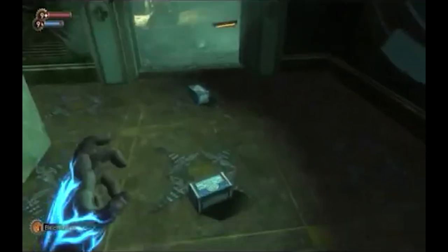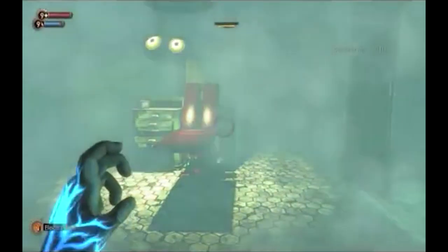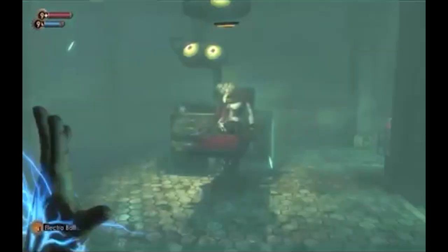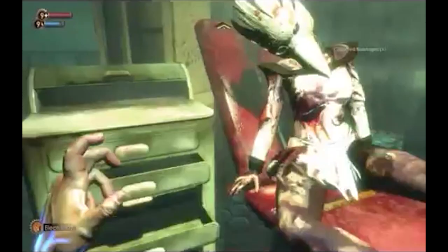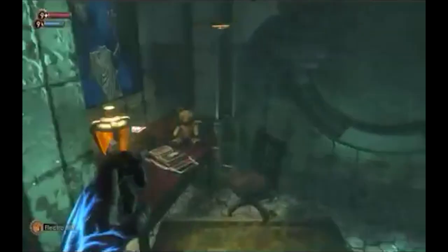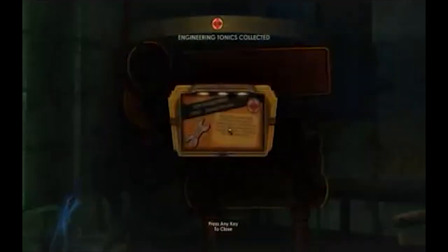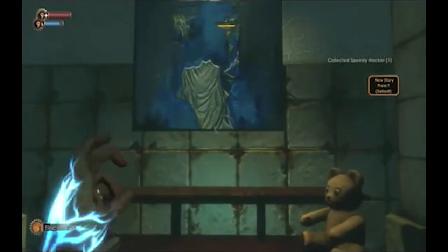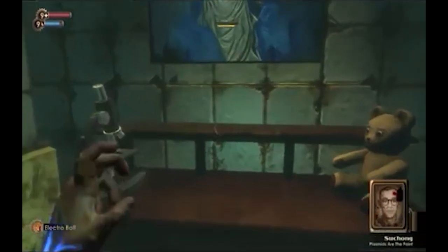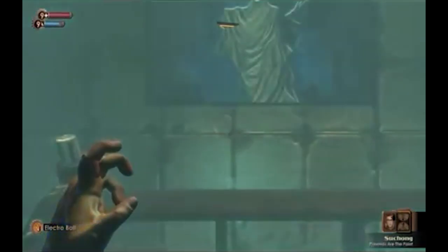Walking around Rapture in Bioshock is one of the most unnerving things in video games. It's a very lonely experience, with no one except for the splicers to keep you company. And I think that's what makes this scene so creepy. As you're exploring Rapture, you will come across a dentist office. Entering the office, at first it is empty. Then steam fills the room, and when it dissipates, there's a body in the chair. Walking around to the corner, you will find a power-up. When you grab it, more steam fills the room, before again dissipating. Turning around, there's now a bloody dentist splicer behind you, scaring the ever-living hell out of you.